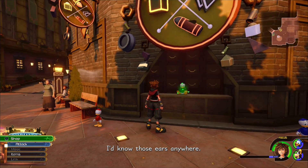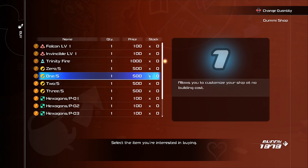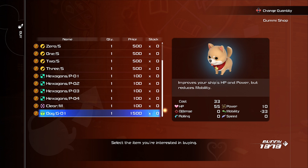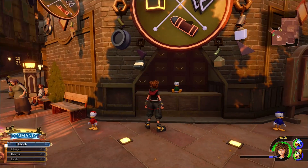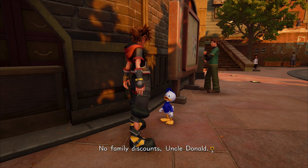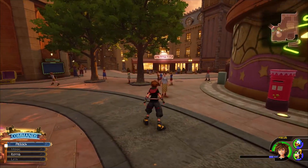I'd know those ears anywhere. We just got some super special gummy blocks in stock. How'd y'all even get here? Trinity Fire. He's cool. A puppy block? It improves your ship's HP but reduces mobility — that makes no sense, puppies are really fast. Bought it instantly — how can you not? I should probably prioritize healing. No family discounts, Uncle Donald. I'm just trying to save all the worlds and stop Xehanort, but a couple of freebies — that's not asking for a lot.